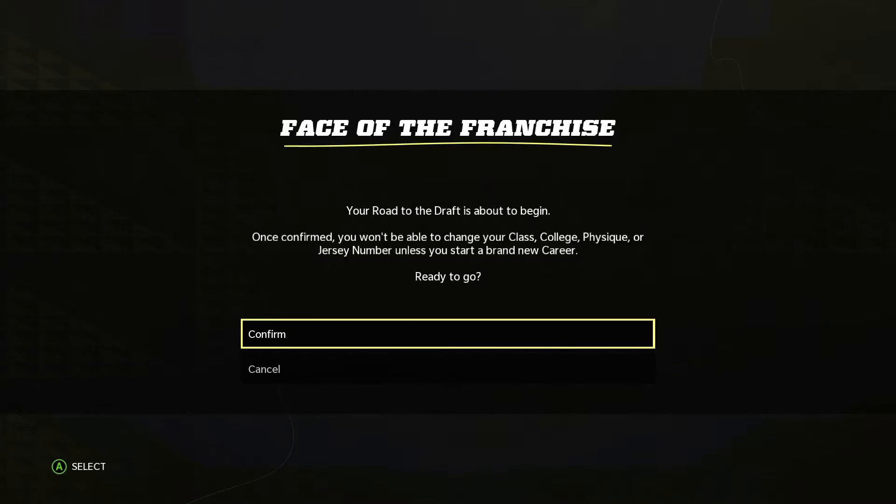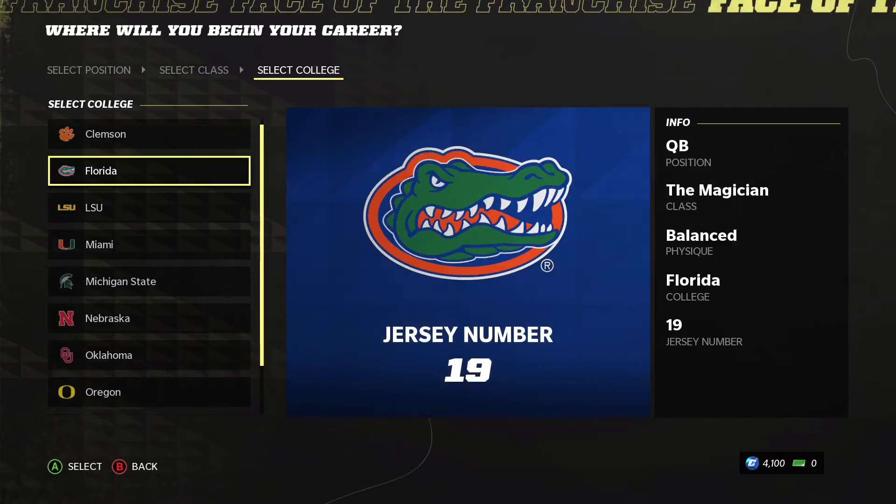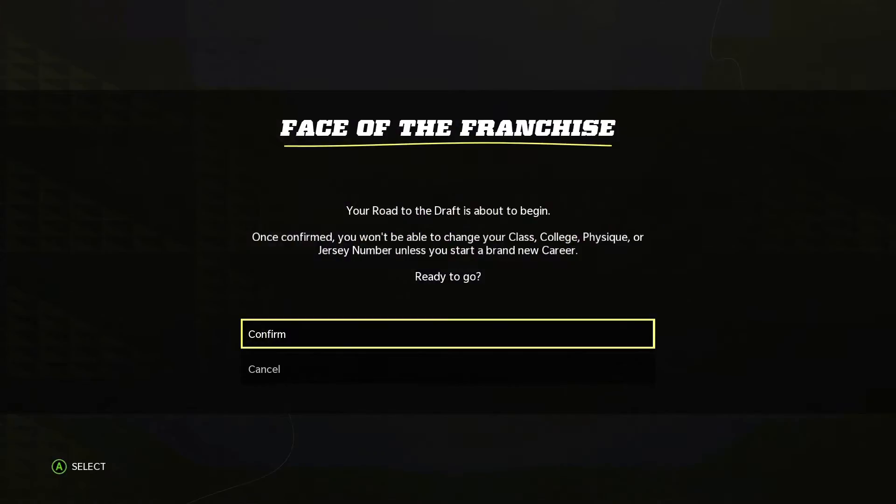The road to the draft is about to begin. Once confirmed, you won't be able to change your class, college, physique, or jersey number unless you start a brand new career. Can I change my jersey number? Fine, I'll be 19. Whatever, doesn't really matter. Weird that I can't edit that, but sure.